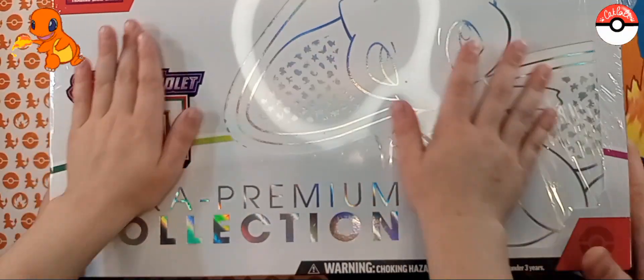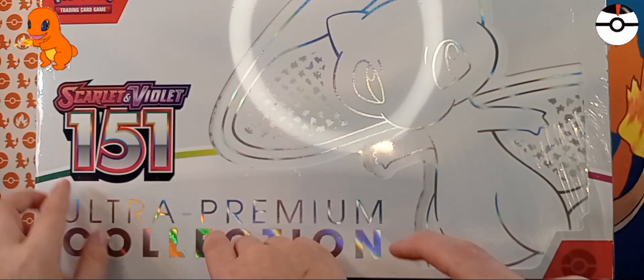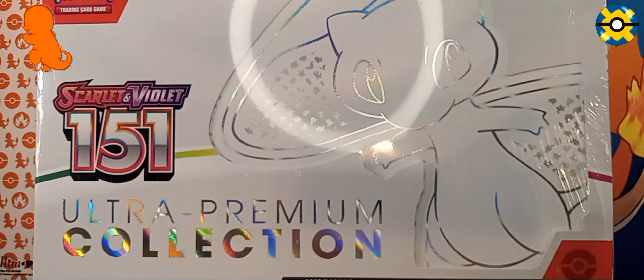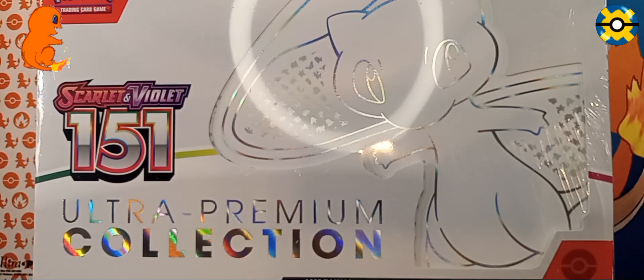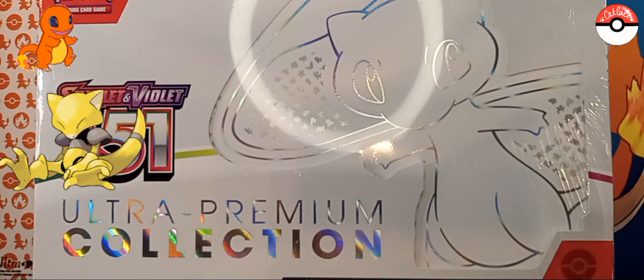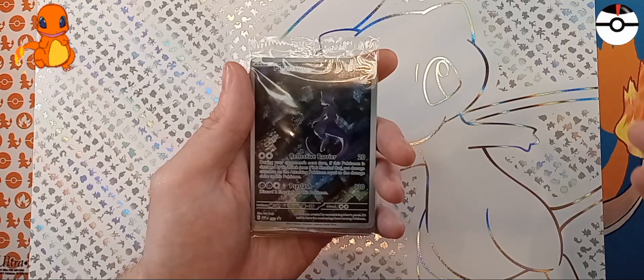And yes, a box. We're gonna get this open. And it's called 151. We're gonna get this open by using what? Poke magic. Wait, wait, wait. Alakazam! Are you ready? Alakadabra. Alakazam! And we got this open.